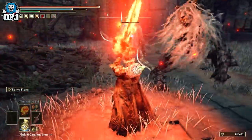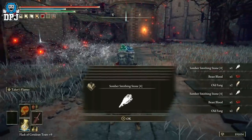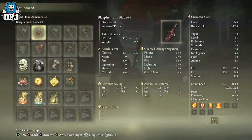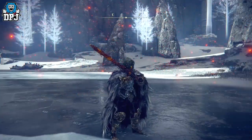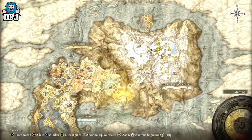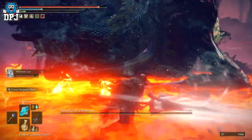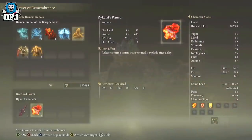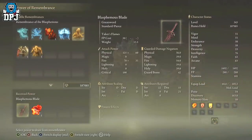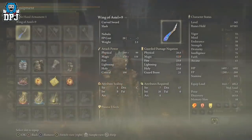Mine is plus nine, though you can take it to plus ten. It scales with Strength, Dexterity, and Faith, and requires 22 Strength, 15 Dexterity, and 21 Faith to use. You get it by defeating Rykard at Volcano Manor — once you defeat him you get his remembrance, take it to Two Fingers at the Roundtable, and you can pick this thing up. It's an absolute beast, and it's much better now post-patch — I believe it was the 1.03 patch.